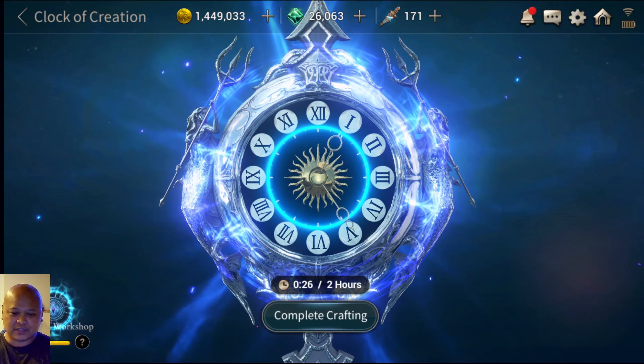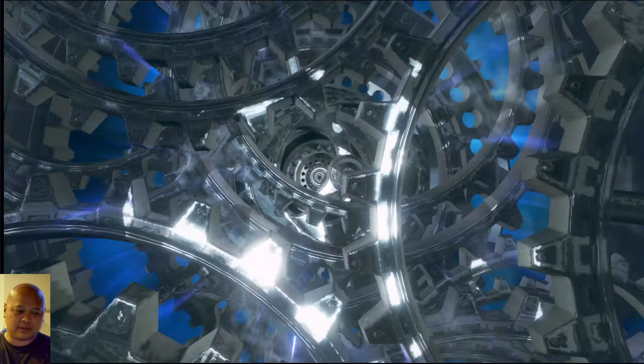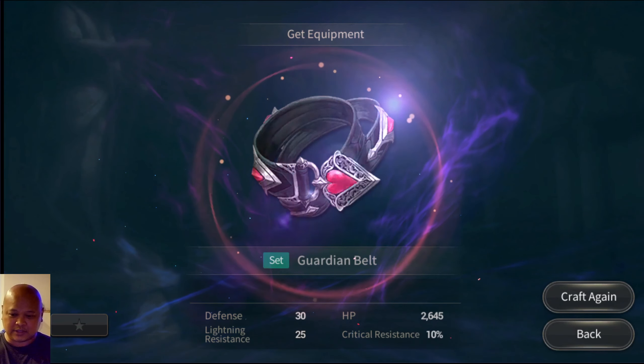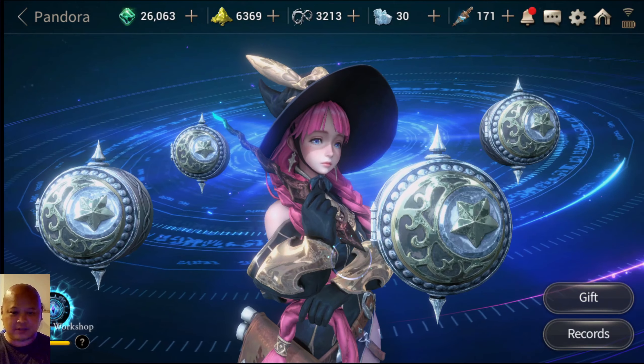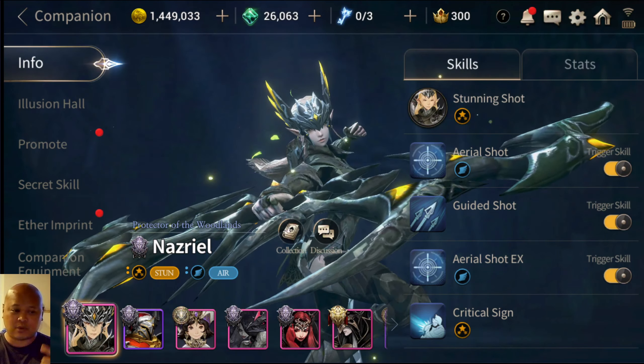Let's pop this up — since we could complete it, anything under 30 minutes you can automatically complete. Let's see what we get: a Guardian Belt, Critical Resistance, Defense, Lightning Resistance — interesting! All right, that's it. I don't have any legendary Pandoras to show you guys, but we did our guild war and our companion.